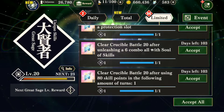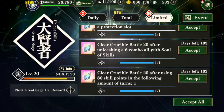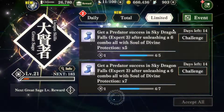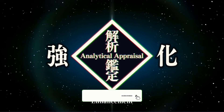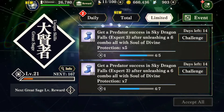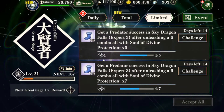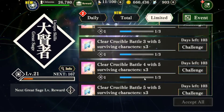I had 583 crystals before starting. After accepting all the rewards we've already earned — about 65 from completing stages — we jumped from 583 up to 903, earning just over 400 magic crystals for completing all 30 stages plus most of the extra challenges.